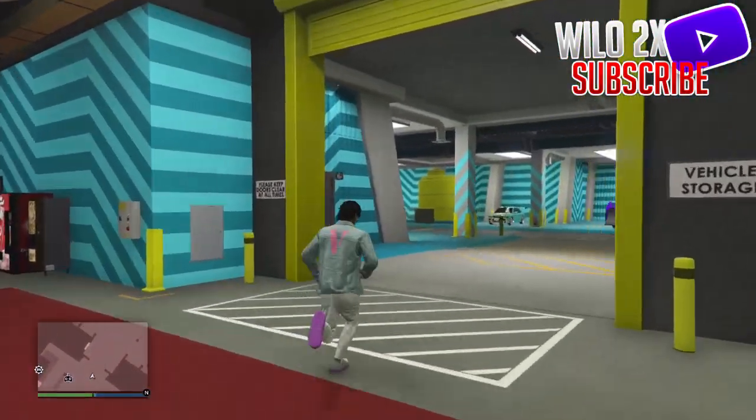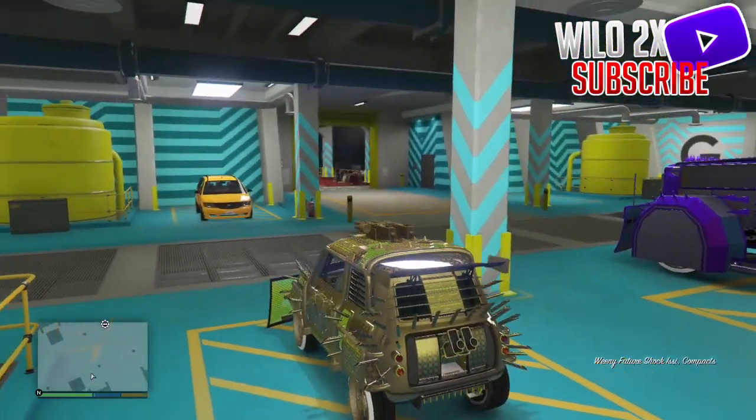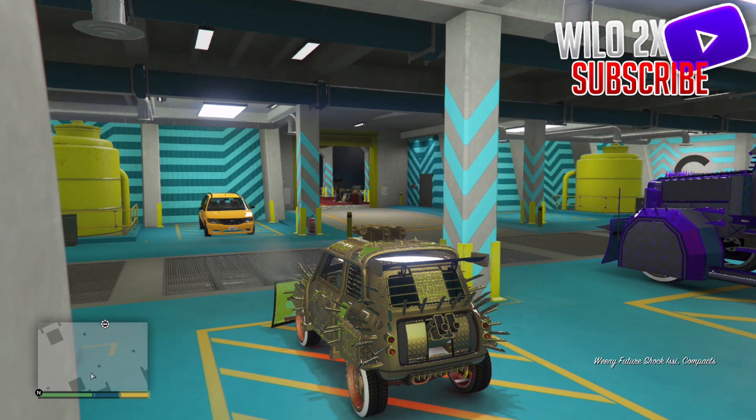Once you get to the Arena, run all the way to the car you want to duplicate. I'm running to my Eazy Classic and entering it. You should be able to drive the car inside the Arena War. Now, my game froze at this point — if that happens, do not turn off your game. Just turn off your controller and turn it back on. That's how I got it to work, so don't close the whole game.